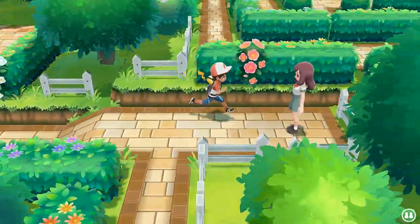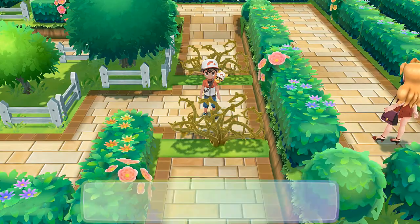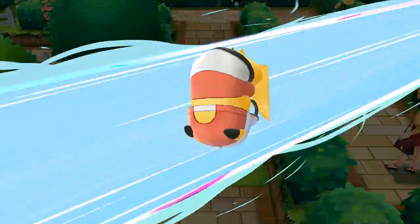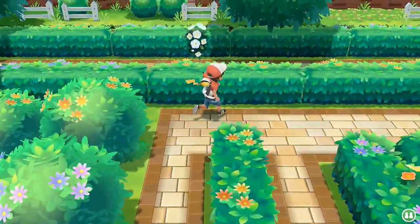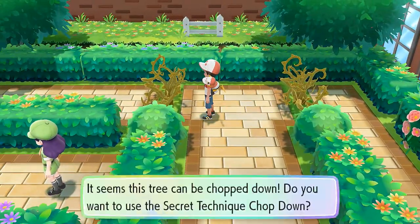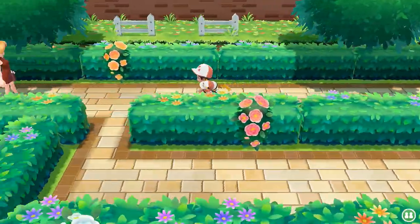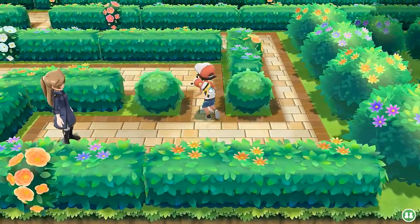In the real world we would have jumped and avoided all these trainers, but that's not how the Pokemon world works. Let's cut that tree. Pikachu does his trick. We last battled Erika back in September when we had an easy time — that was also around the time we switched from Growlithe to Sandslash. We can actually get an Alolan Sandshrew around here — Alolan Sandslash is steel and ice type.